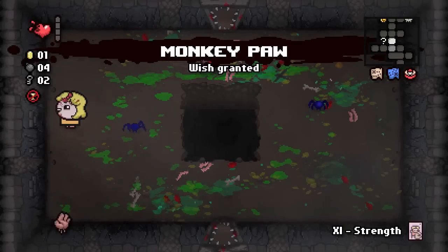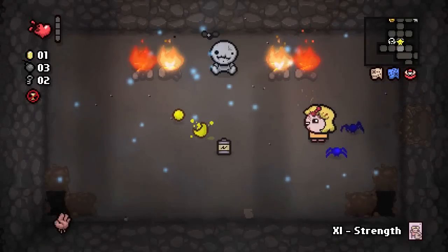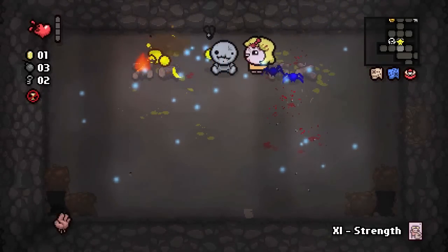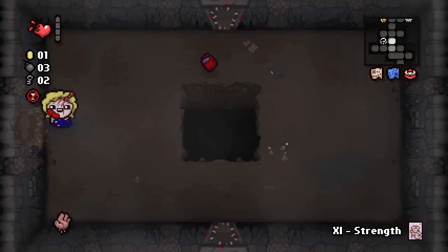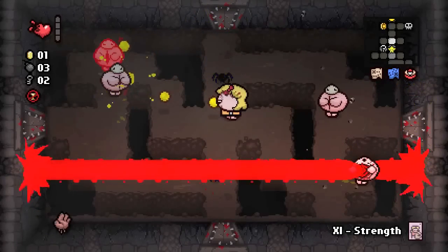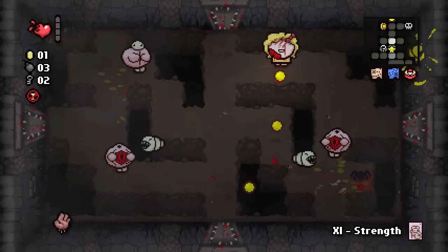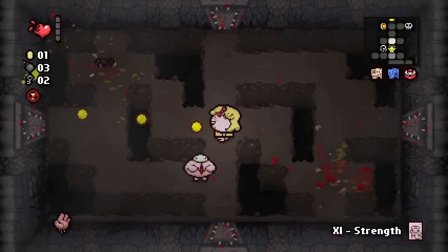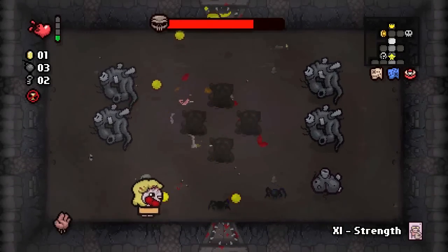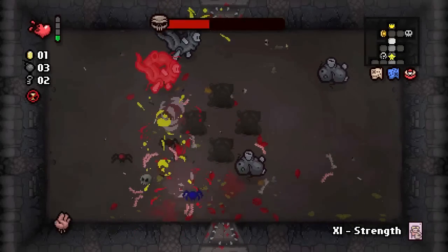That is, if I know how much health I have — because I got Curse of the Unknown, which is pretty dangerous. We have a trinket here: the Monkey Paw. I'm going to swap to this, however, because if I somehow lose all my health it's going to be more useful than Child's Heart. What the Monkey Paw does is, every single time you're reduced to half a heart, it drops a black heart for you — but it only activates three times, one for each finger. Hopefully we'll be able to see this trinket in action in some other playthroughs. It's a trinket that can pretty much save your butt if you're in a really sticky situation.